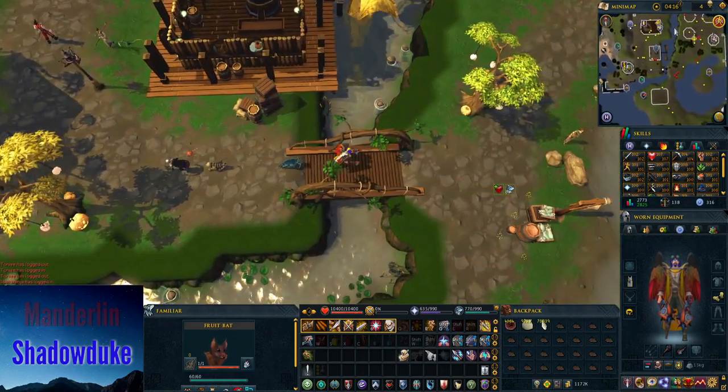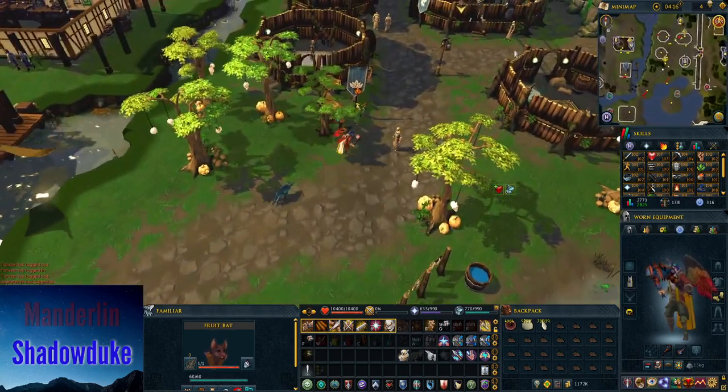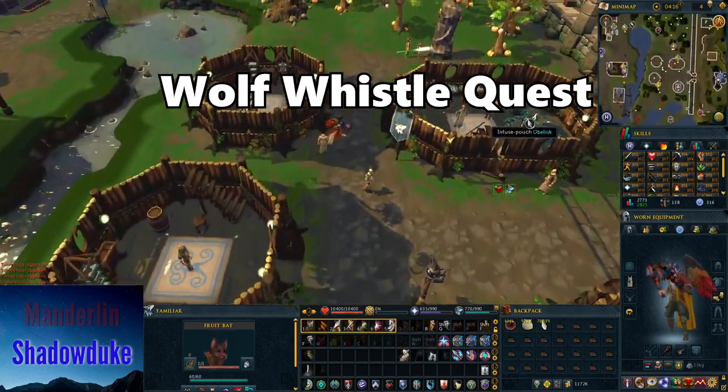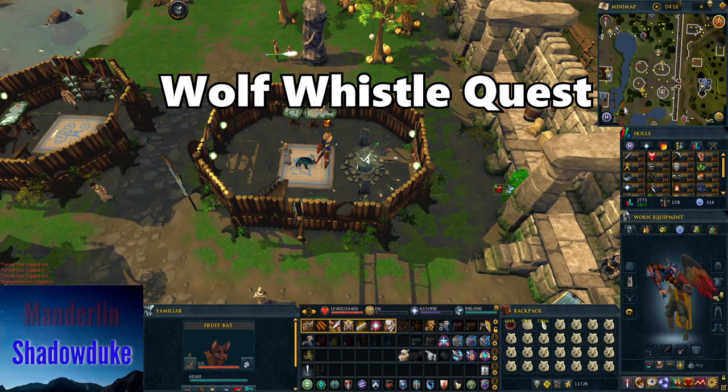When training summoning there are a few different places you can train, listed here from worst to best in my opinion. The first thing you should do is complete the Wolf Whistle quest. This will get you to level 4 summoning as well as 275 gold charms, and if used properly it could get you up to level 16.